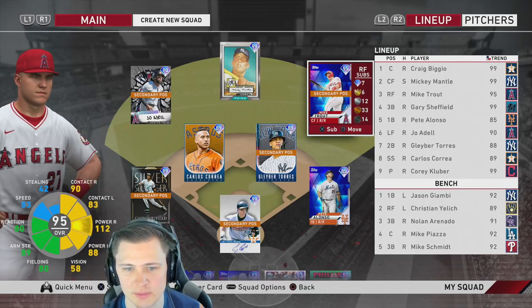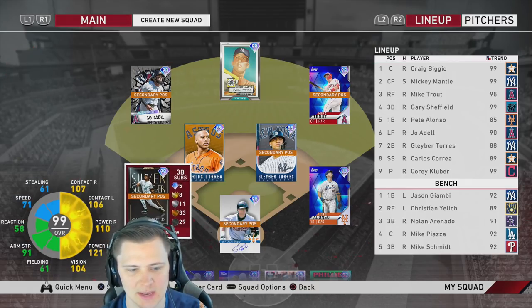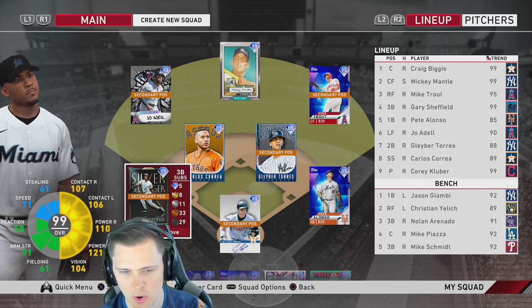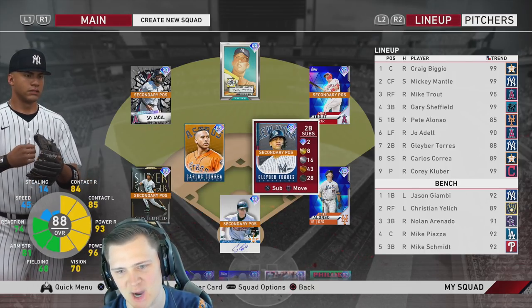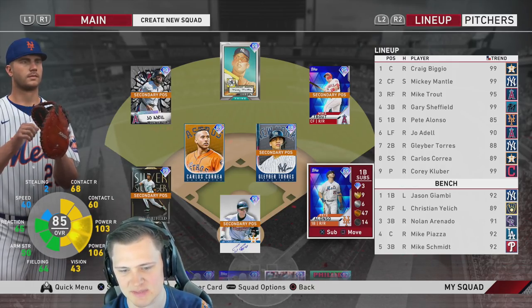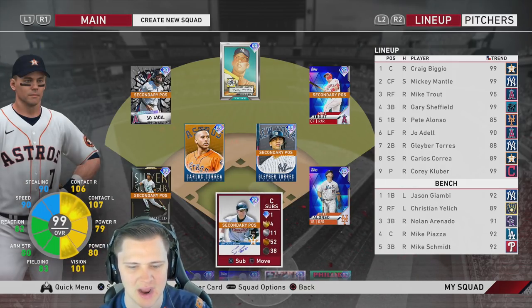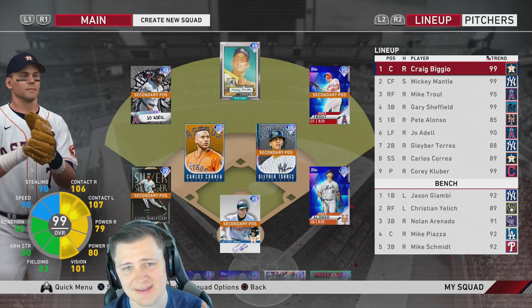In right field we're rocking with Mike Trout, Mickey Mantle in center, Joe Adell in left, Gary Sheffield over at third, Carlos Correa obviously a shortstop but because his fielding is buns he's going to be over at second. Big Meat Pete still has to be in the lineup — still way too good — and behind the dish Craig Biggio.